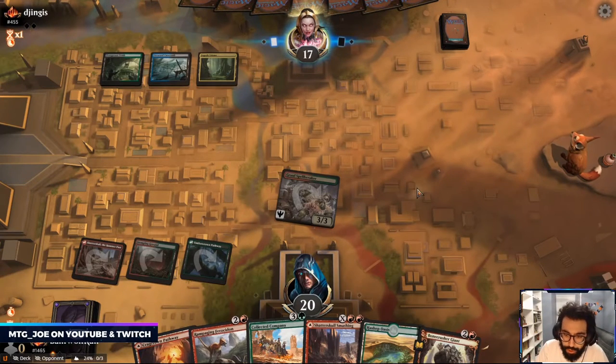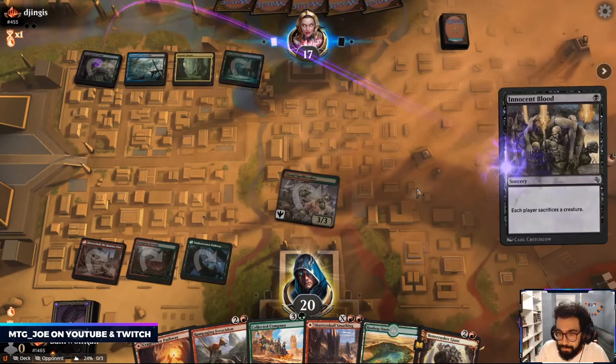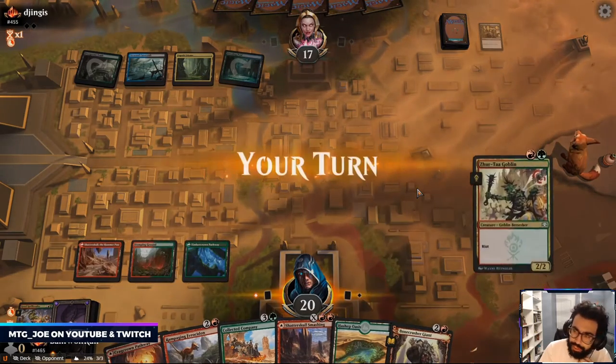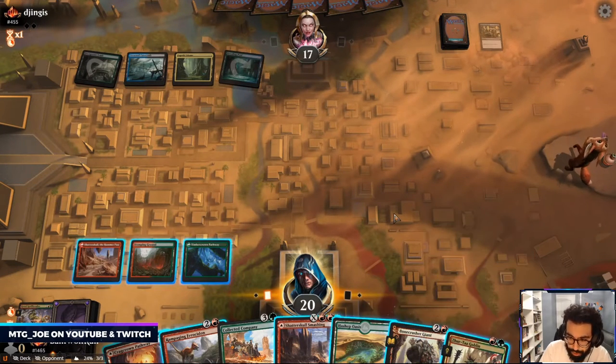So they have to kill this on their turn which should allow them to tap out, and then I could just throw down like a Ferocidon. That's actually a very efficient play there. Innocent Blood is interesting. So I can Coco, I can Bone Crusher, and this is Zyrta.